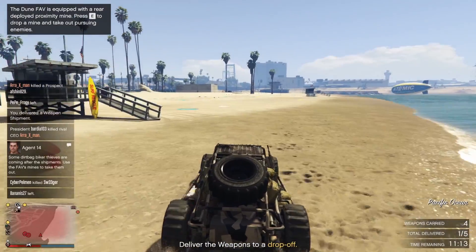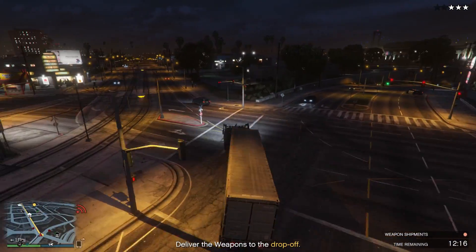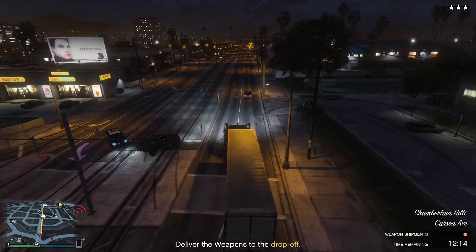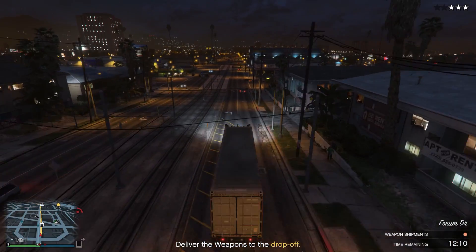Some sell missions are easier than others. For example, the Dune Buggies are a no-go for solo players, and the Insurgent Merriweather missions can also be a lost cause. If you get very lucky, you may receive the Phantom Wedge sell vehicle, which is insanely easy to sell solo, making you an easy $675k.